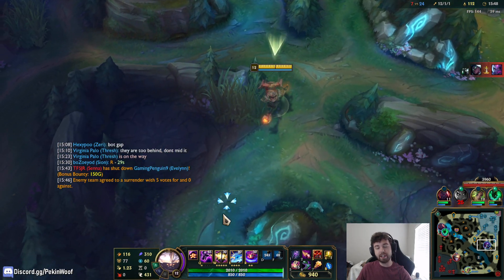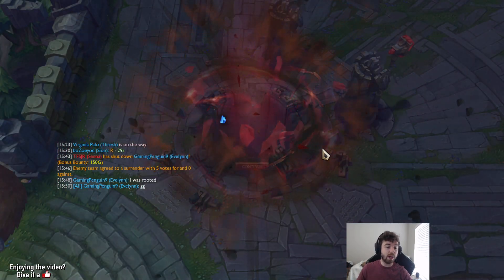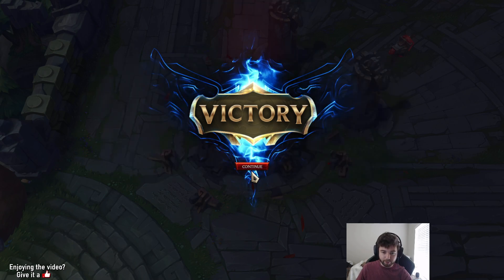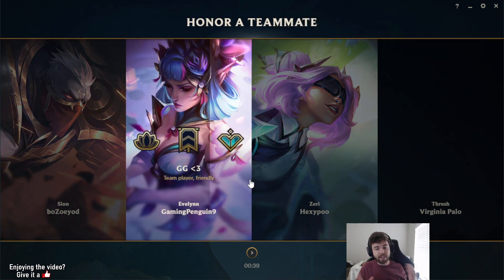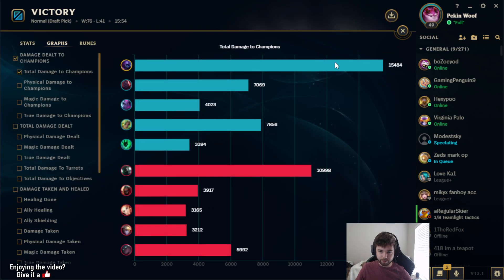Hopefully you guys see the proof of concept for AP Jax and why I think this might become a real legitimate pick that can climb and is fun to play. It really feels like Diana — same playstyle of landing Q, jumping in, pressing ultimate. If you're a Diana enjoyer, this is very similar. Let me know what you think about the pick, and whether you think it might become a stomper for smurf accounts.